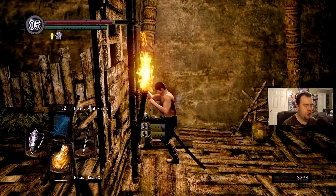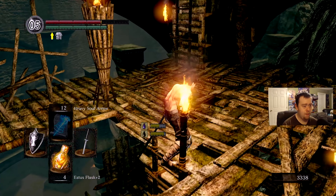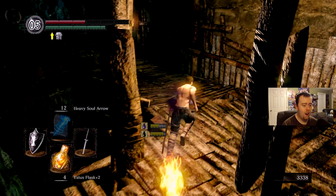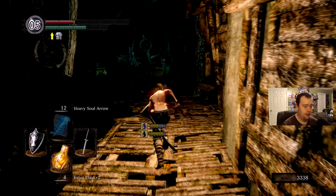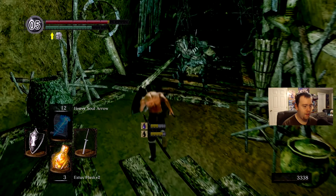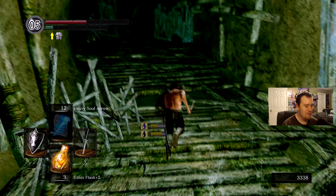We have an added challenge - we're both toxic and poisoned and we have to make it back to Firelink Shrine with four estus flasks, and there are big boys up ahead. Will we make it? Let's find out. Not gonna lie, I'm a little nervous.